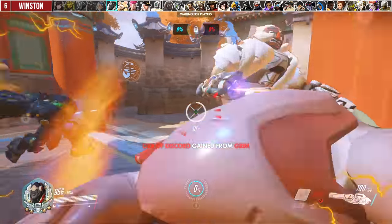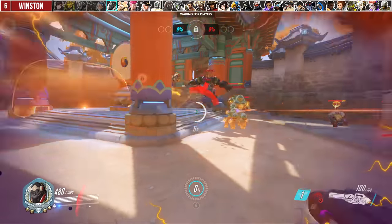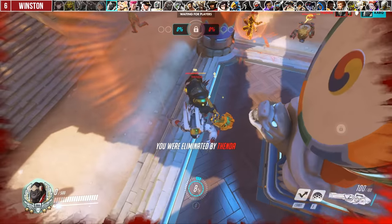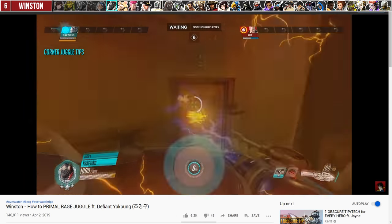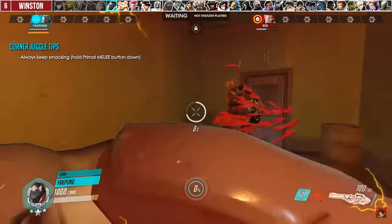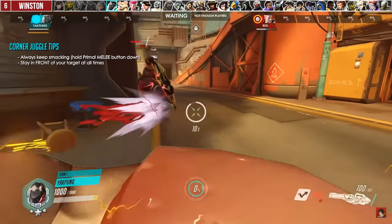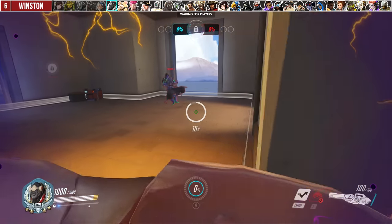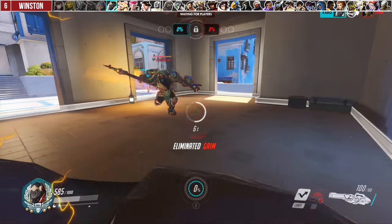When you get primal rage as Winston, players often just leap into enemy back lines and smack people around, displacing them all. Sure, there are situations where it's appropriate to just go apeshit, but when former Defiant tank Yakpung was teaching me about primal rage juggling, he recommended focusing down a single target and confirming a kill yourself, rather than moving everyone around and relying on your team to follow up — especially in solo queue, it'll often do more harm than good.